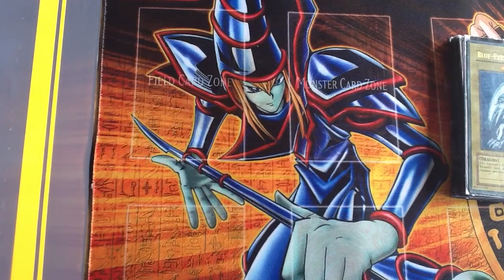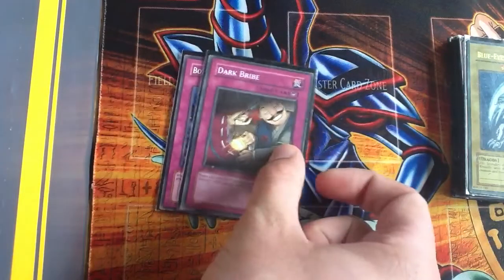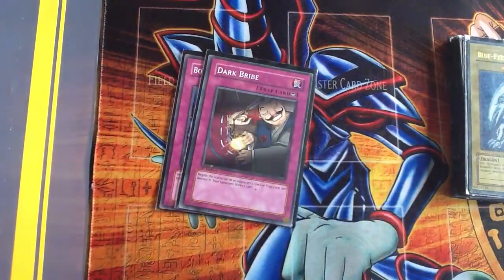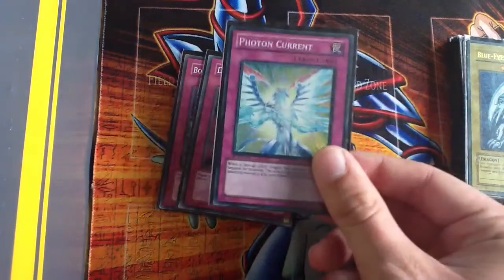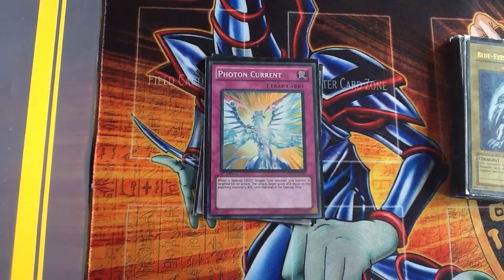These are the traps. I've got a Bottomless Trap Hole, a Dark Bribe — because I've made this deck so it's pretty much a one-turn kill or a quick kill, really powerful straight-up attacks, so Dark Bribe really helps by negating Mirror Force and things like that. I have a Photon Current — when a Light monster is attacked I can activate it and it gains attack equal to the attacking monster's attack.